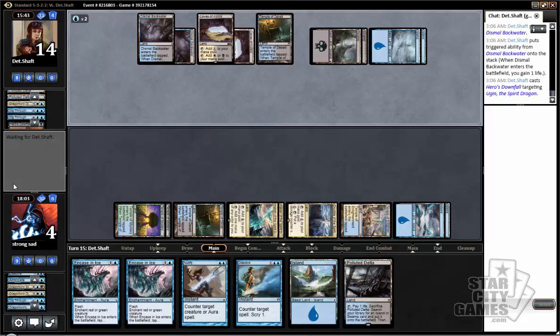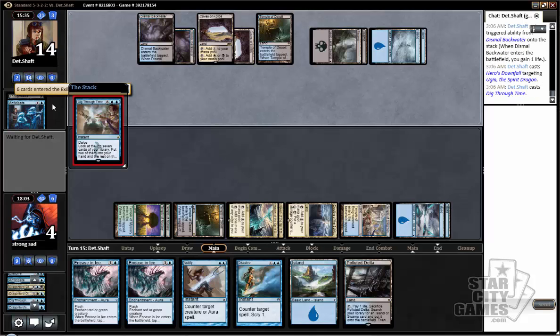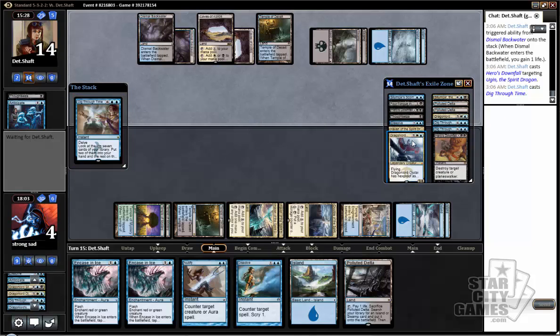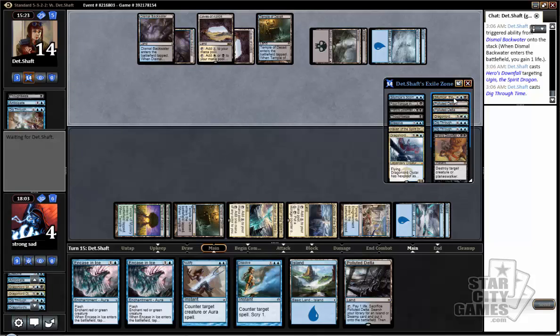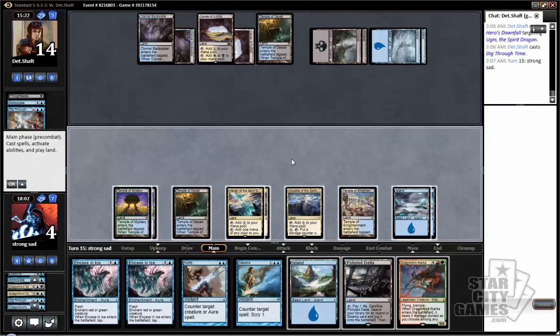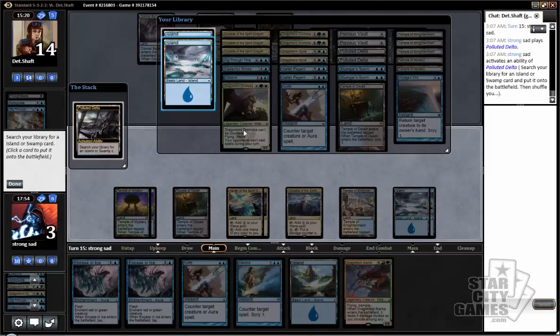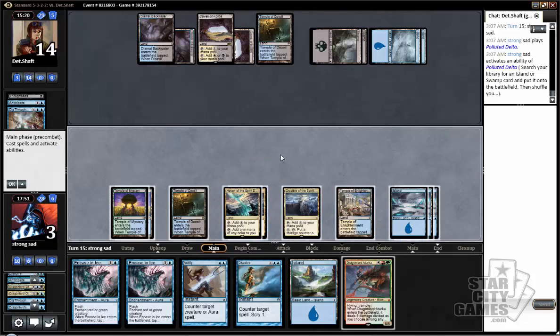Downfall on that's fine. He's going to tap out for another Dig Through Time. He has a couple dragons already in exile — keeps exiling those. Two Ojutais and a Silumgar are gone. Well, he may end up actually winning this game, hilariously enough. I don't really want to just cast a Tarkon right now. We can still cast Dissolve, but the odds of him not having a removal spell for it are pretty low. I guess we have to cast it at some point. We cannot get back Ojutai and cast Dissolve, so we'll just pass turn.